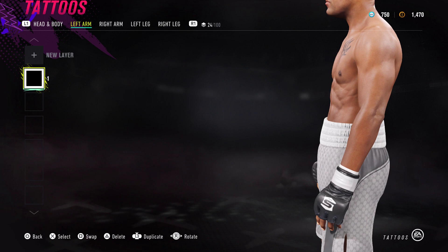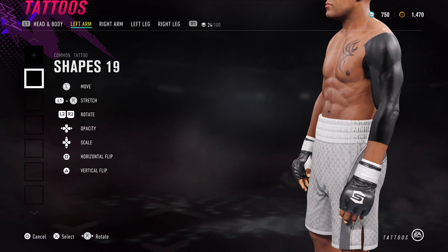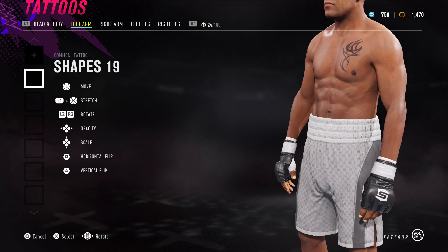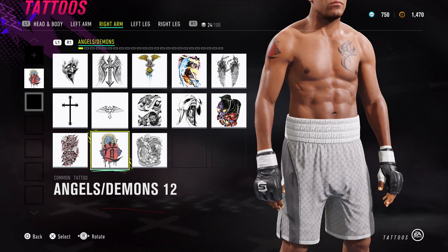Then do the same again for the arms. Your tattoo is probably going to start something like this. What you want to do is hold L1, hold right on the stick, go all the way around and just keep holding for about 10 seconds or so. Then hold left on the d-pad to get it all the way to the bottom level, once right on the d-pad, and then boom. Do the same thing again - just a slight increase in darkness.